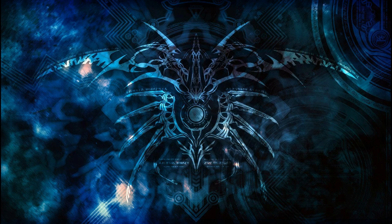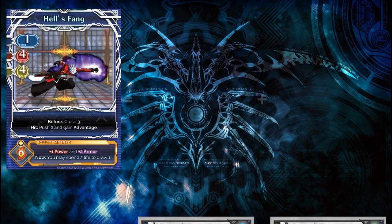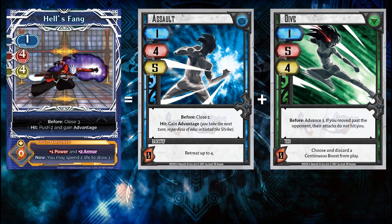Then we can get just a little more complicated with attacks like Hell's Fang. Hell's Fang is like a hybrid assault-dive which pushes. It's unguarded, speed 4, power 4, hits at range 4, and grants advantage. When considering this attack in my head, I don't have to think of all of that. All I think is: this is practically like playing dive, but it hits like assault and pushes too.